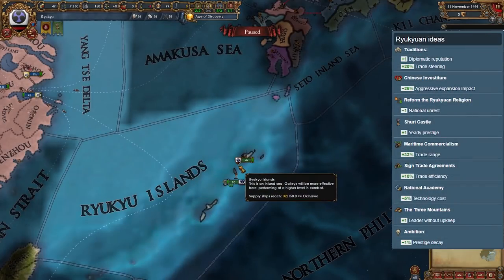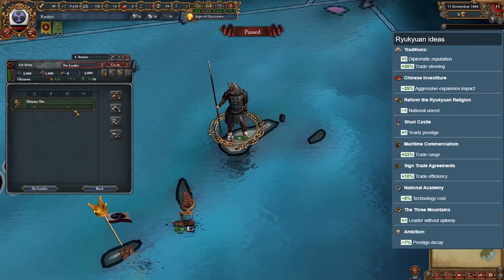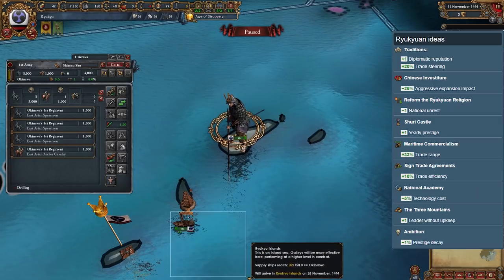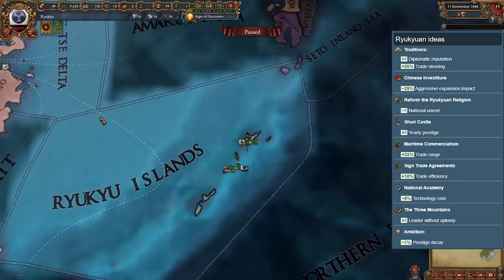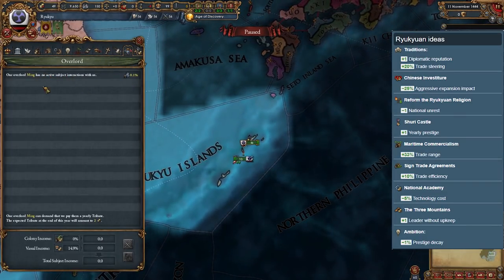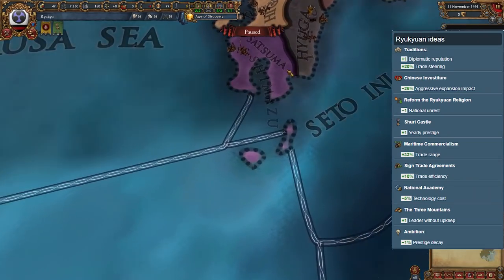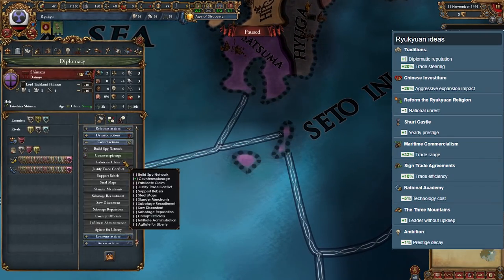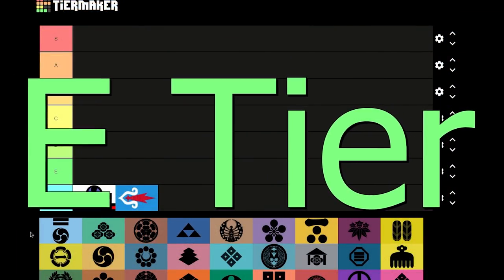Ryukuu — we all know Ryukuu probably due to the Three Mountains achievement, which requires you to conquer the world as Ryukuu. It's one of the hardest achievements in the game. Ryukuu starts off on an island with almost no opportunities for expansion, so you gotta get creative. Ryukuu's ideas are also pretty mediocre. The only thing you have going for you is that you're a tributary of Ming — not that anyone will attack you anyway.